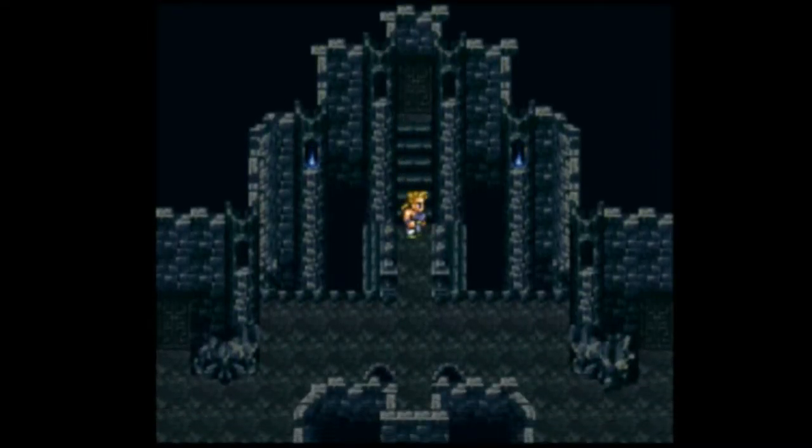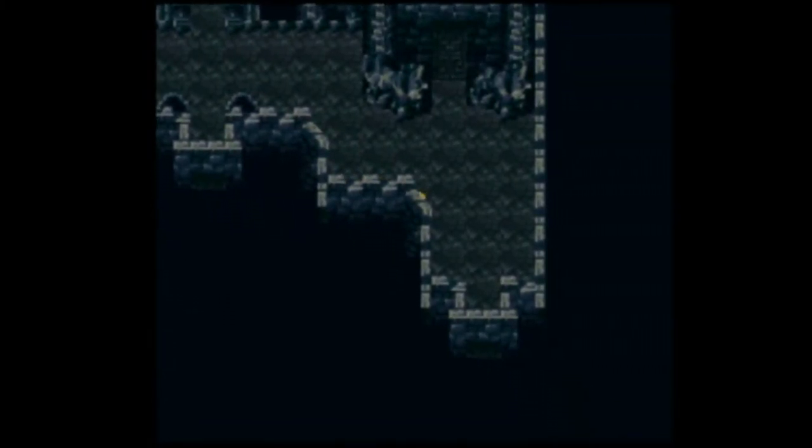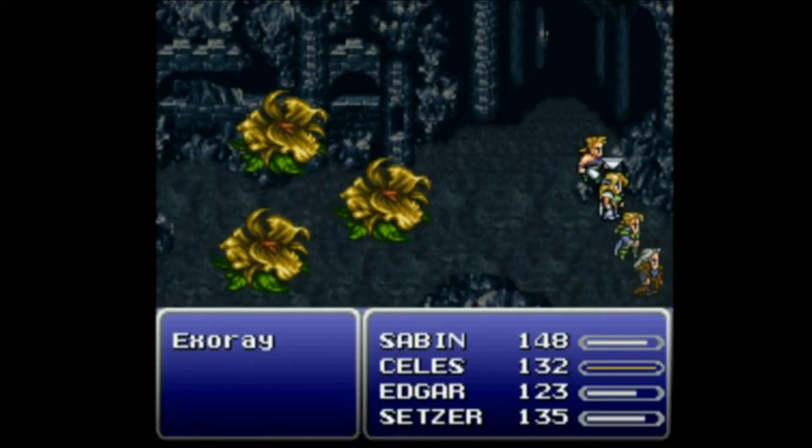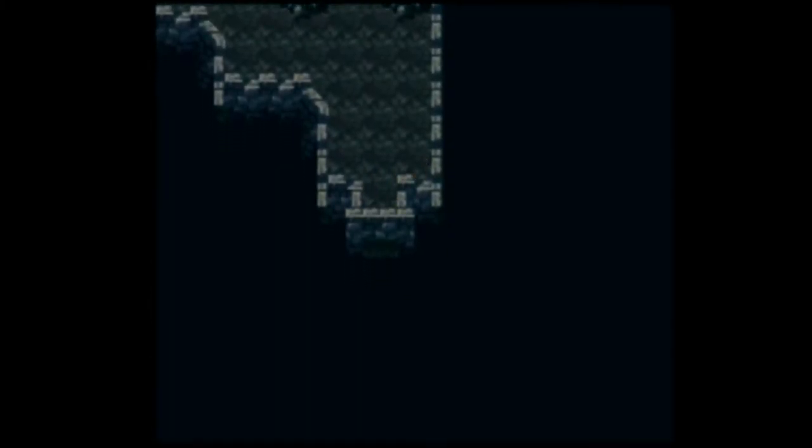I've officially entered the dungeon — thankfully this is the one place in the game that actually puts doors at the bottom of places, so I can tell when I enter a room. It's just so handy. Now I just go down and right until I make it to the bottom right. I don't want Edgar to be wrecked somehow. The other three I could care less about, as long as Edgar's alive — someone's alive — so I'm good.